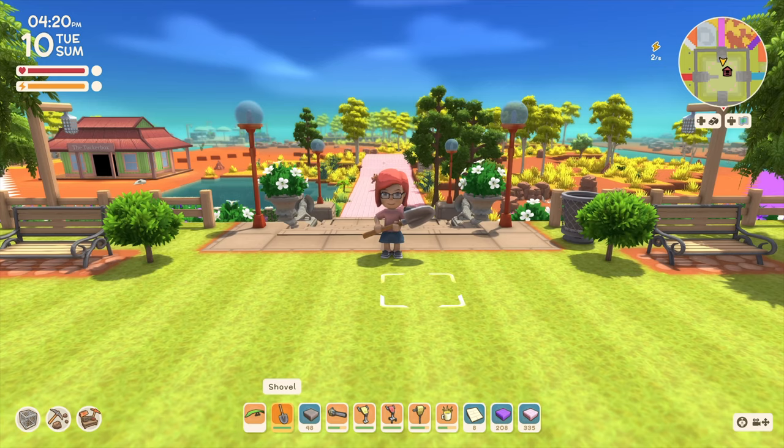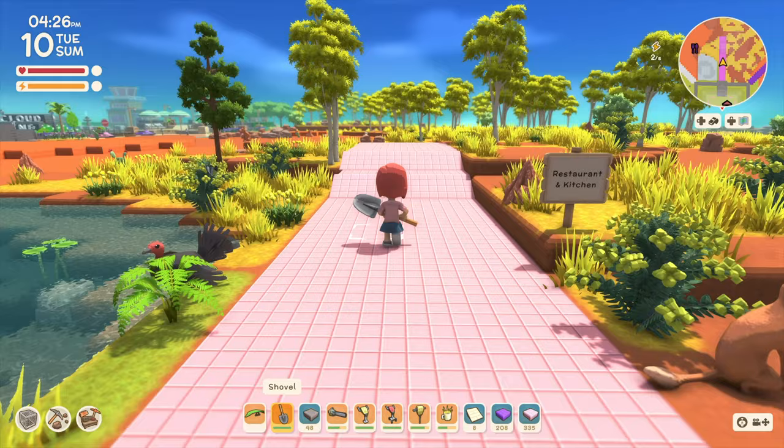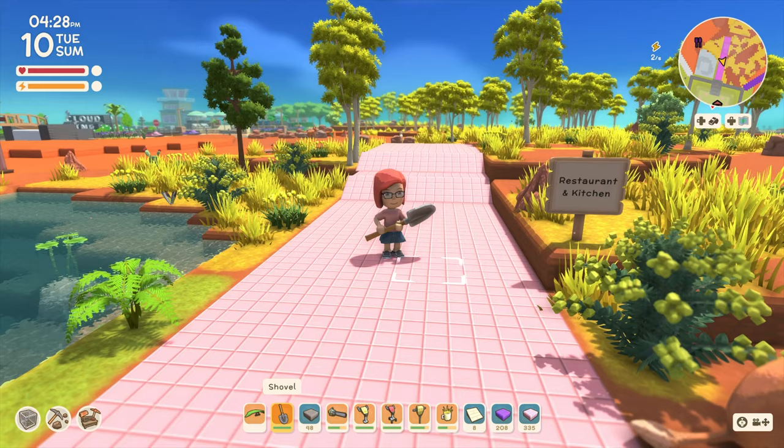My next project is going to be the restaurant and kitchen area, and it's going to be this pink tile road for the most part. But before I can get started moving buildings or doing any kind of fun design work, I want to lay out the pathing and the road system.